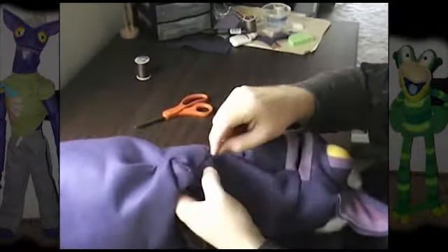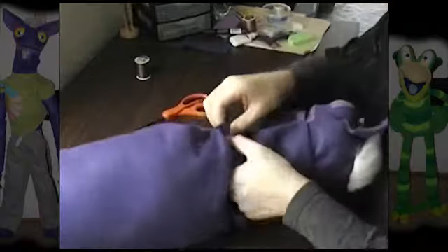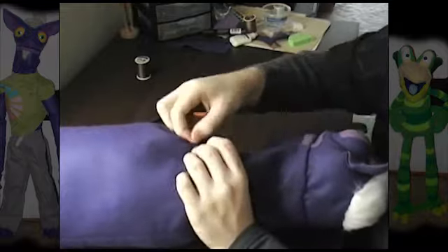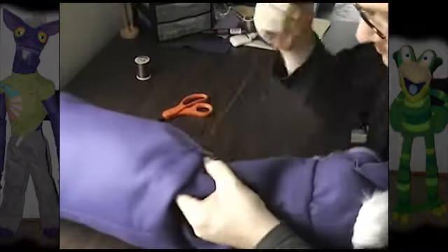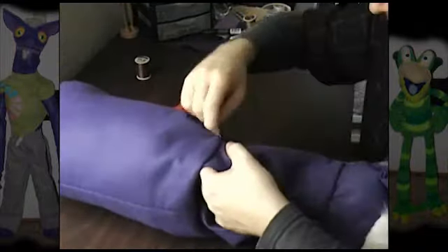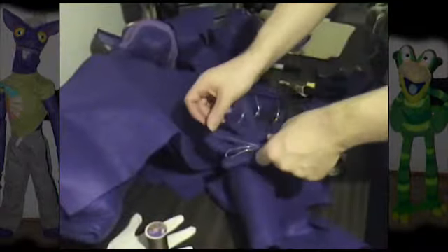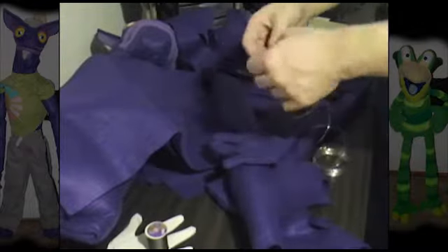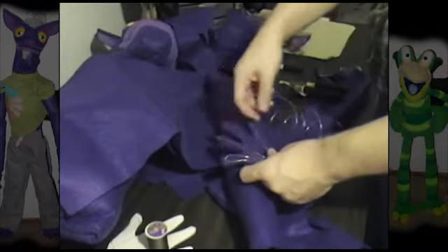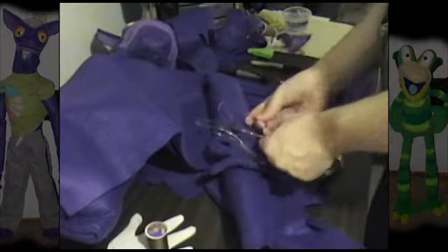I'm going to skip showing how I made the arms and legs because they're just tubes of fabric with spaces where I put stuffing for his arms and legs — that's about it. I'm also going to skip the feet. You'll see a little bit of them, but not the sewing, because I forgot to videotape that — so that's a mandatory skip.